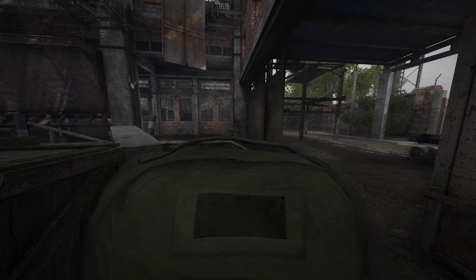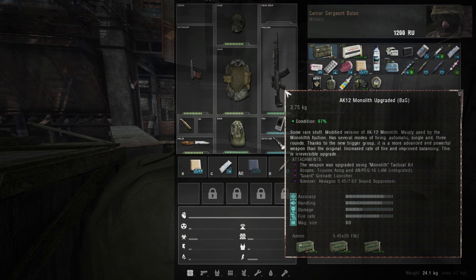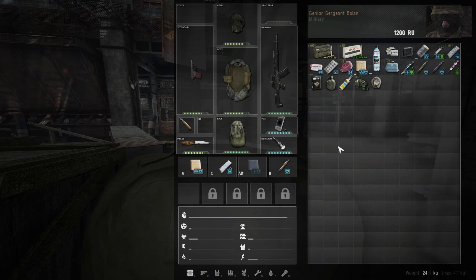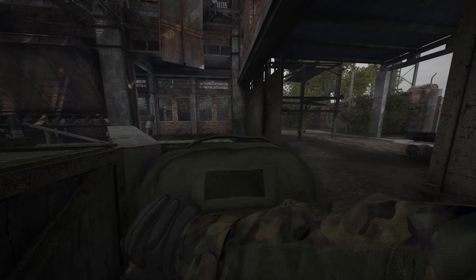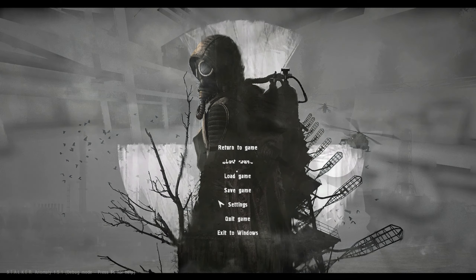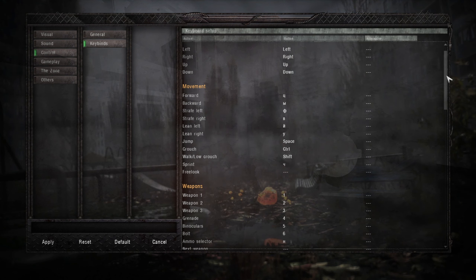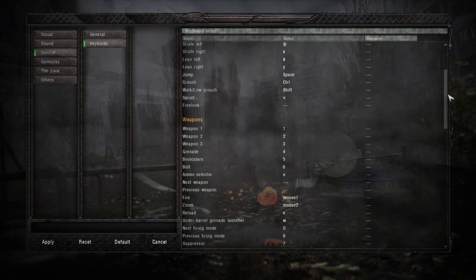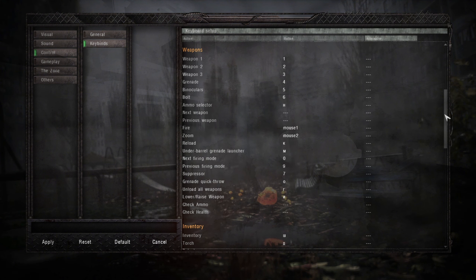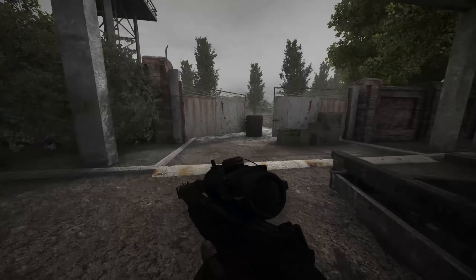The main problem is I can't turn off this animation. Also, I can't unload my weapon — I don't know how. Let me check, maybe I have problems in controls. Sprint, walk, save, forward... reload is K. Okay, but it doesn't work. I'll figure it out.